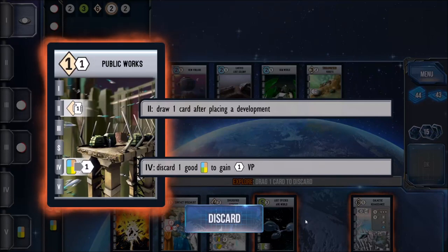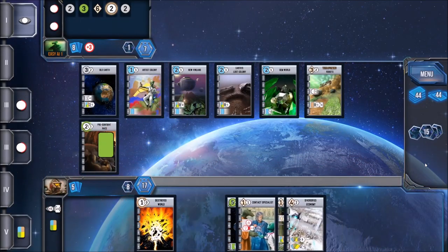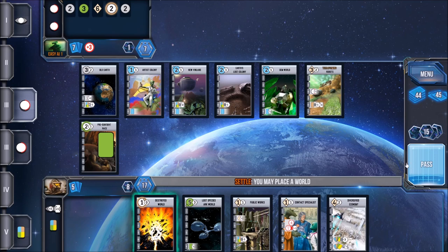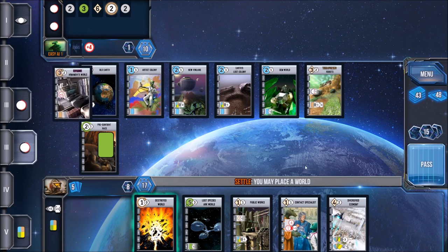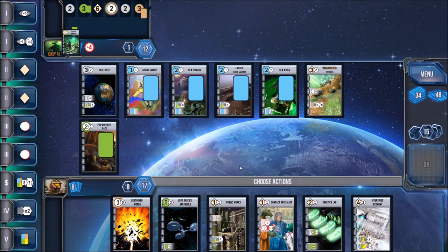For example, during the development phase, if you picked the develop phase, you get one minus the cost of whatever technology you're trying to develop. So if you go to develop a technology and you picked the develop phase, your cost is going to be minus one. If you attempt to play a card that costs three, you only have to give up two cards instead of three, because you actually picked that phase.